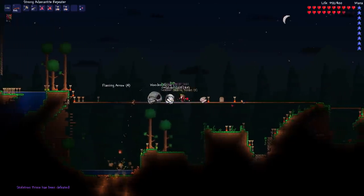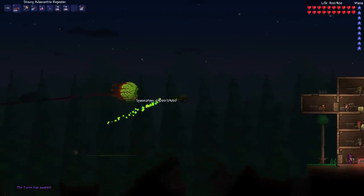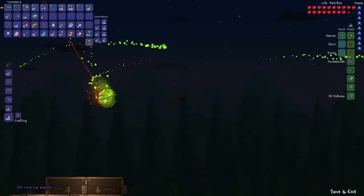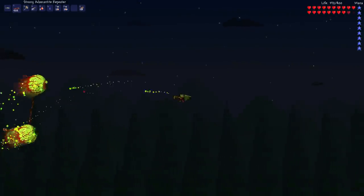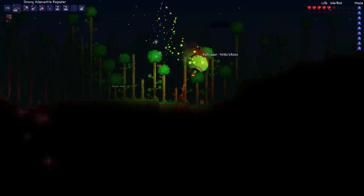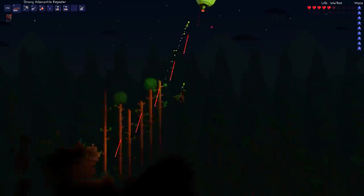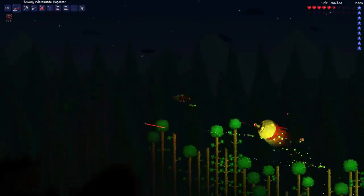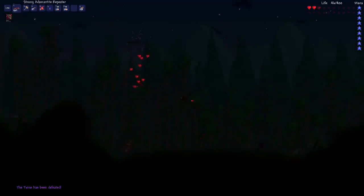I got some souls of fright but there wasn't a lot you could do with them, so they went in a chest. Then I immediately moved on to the Twins. My god, this fight was legitimately so much harder in this version — it all came down to the lasers. The lasers were so pinpoint accurate, I really had trouble with this fight. At the very end I almost died about four times. I don't know if it's because I'm not used to playing without the Shield of Cthulhu, or maybe the movement speed is different since I'm only using specter boots instead of lightning boots, but eventually I took them down.